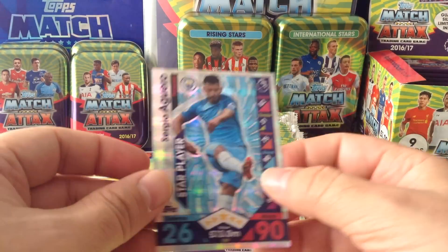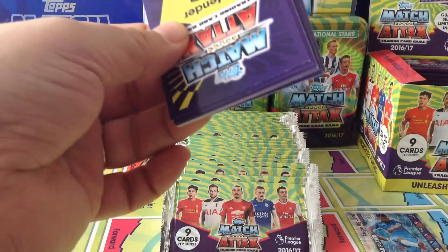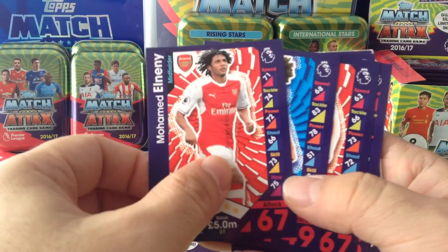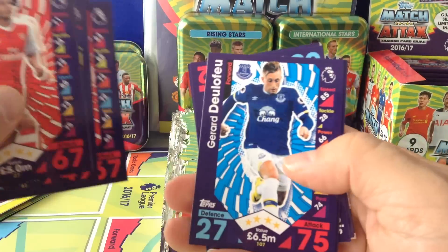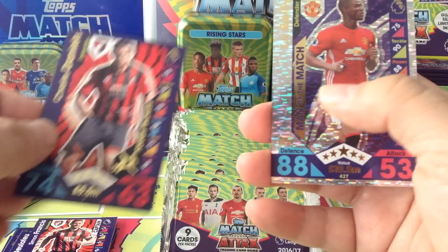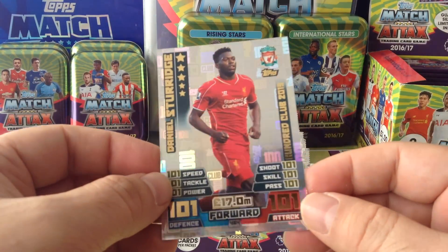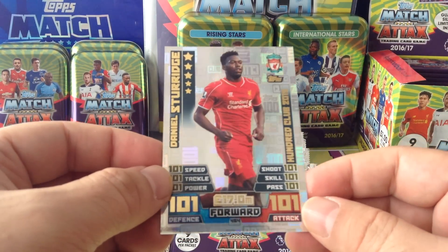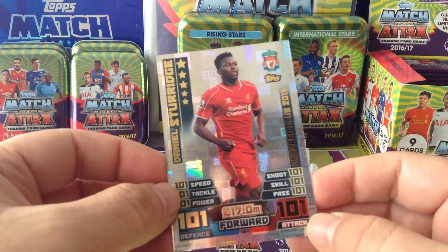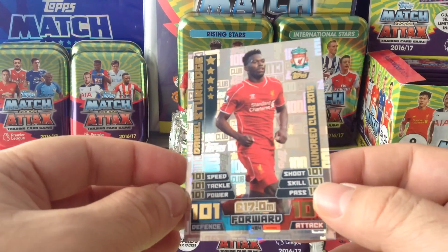And our insert is a Star Player Aguero. Nice one. We get one insert in the packet — some you'll get two. We get another Bailly Man of the Match — that's a triple and lovely. We get a Legend 100 Club, Daniel Sturridge. Fantastic, that's a 2015. Nice one, that's a need.